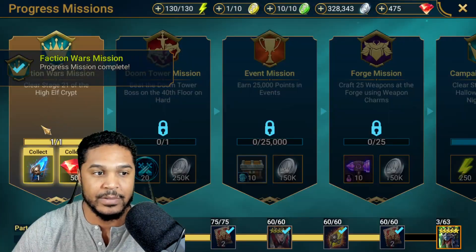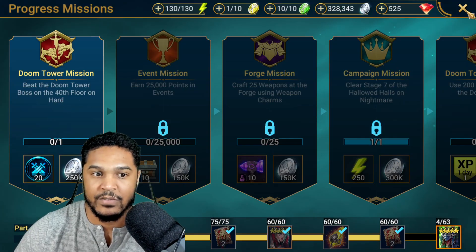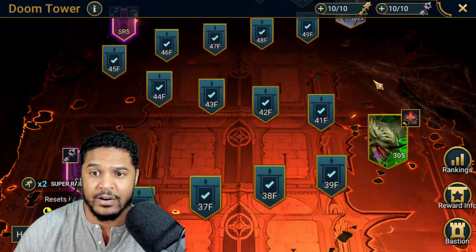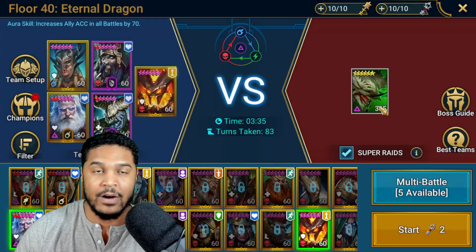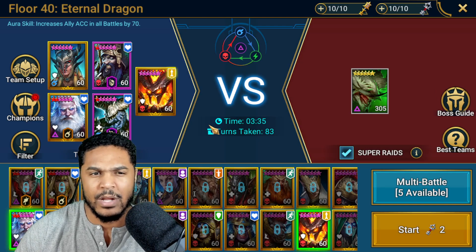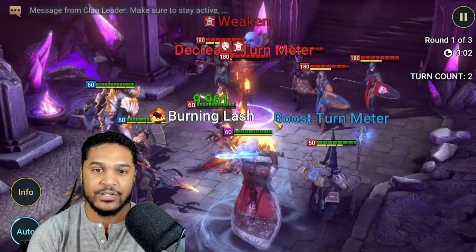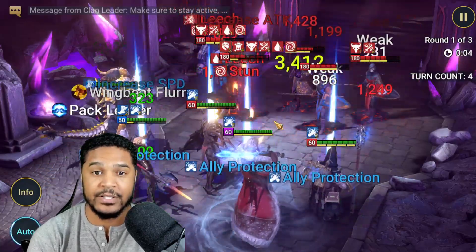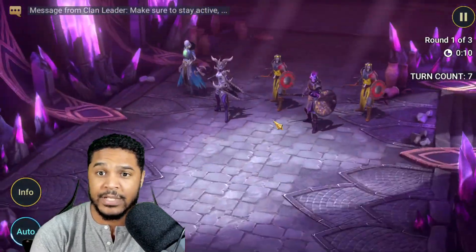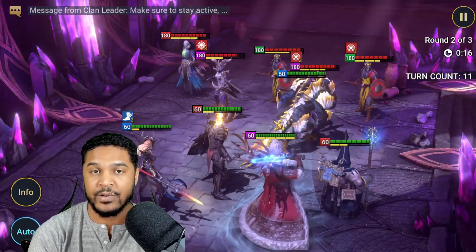We got another Ancient Shard with 50 gems. Now we have to worry about beating the Doom Tower boss on the 40th floor on hard. I've beaten all the rotations of Doom Tower already on hard, so my account has no problems. Here's my team right now — I think we'll full auto with no problem. The biggest issue against the Eternal Dragon is he puts your skills on cooldown, so you want your support champions built with high resistance, or you need to just go pure damage.